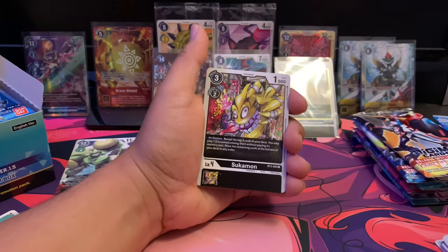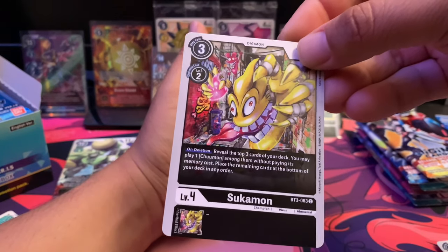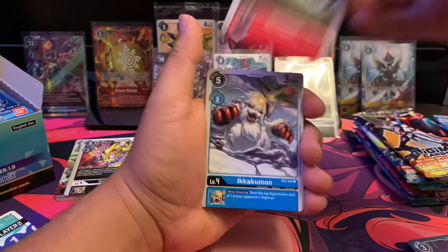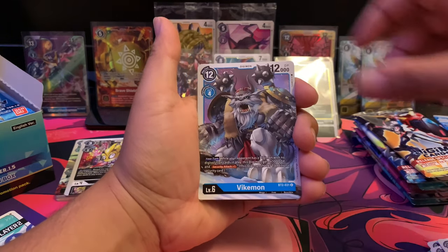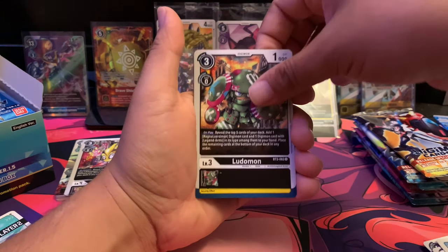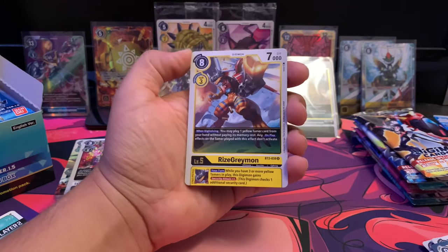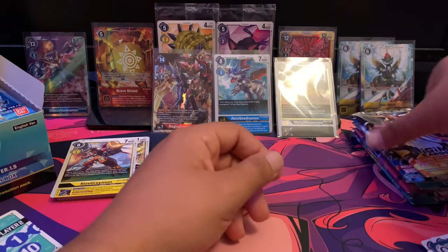Here we have Sukamon — Sukamon is actually a joke Digimon because in a sense he's just golden poop. We have Aurumon, Beast Cyclone, Vorvomon, Icemon, Parrotmon, Bikemon, Argomon, Argomon, Loogamon, Glorious Burst — really cool, that's the first rare — and right behind it we have RiseGreymon, super cool.